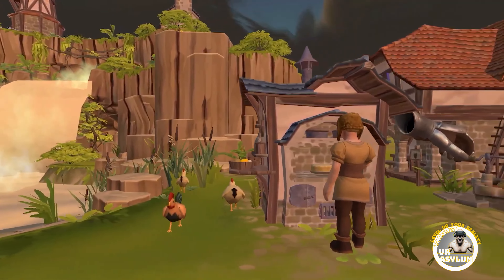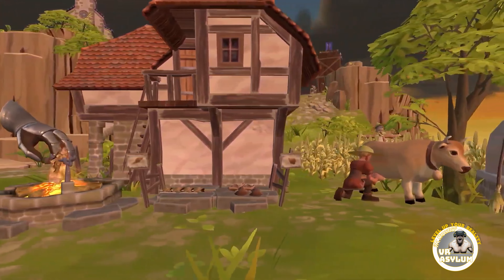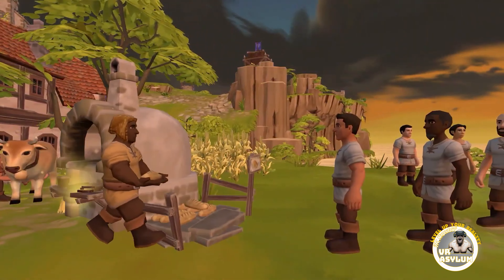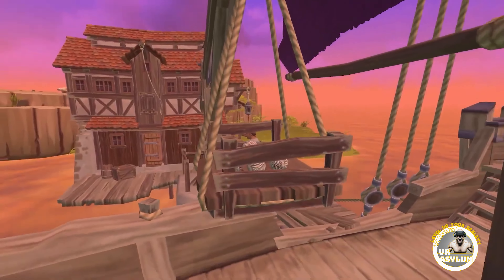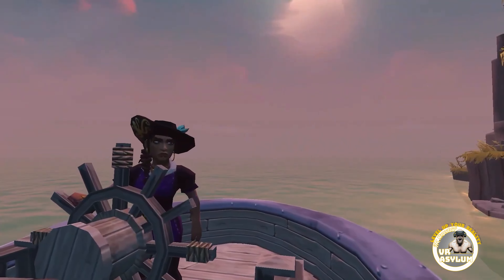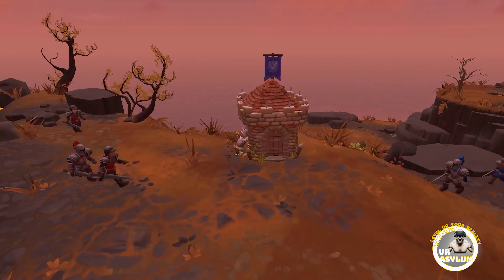Explore and colonize islands and archipelagos, each presenting unique biomes and obstacles to overcome. A healthy body is an able body — create intricate production chains to gather resources, process them, and foster a flourishing economy within your settlement. Stay vigilant against threats of Black Knight forces by strategically setting up defenses to safeguard your villagers.